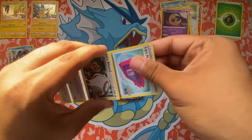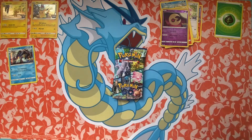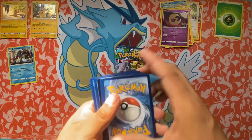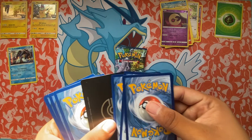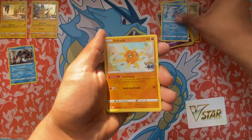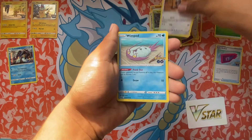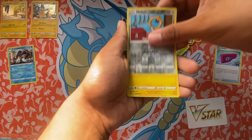Here's our second pack. Where's the code at? This one didn't even have a code. Alright, you guys lost the code right there. War Turtle, Solrock, Lear Module, Spinarak, Pidoof, Rattata, Windpod, Meltan, and a Pikachu.